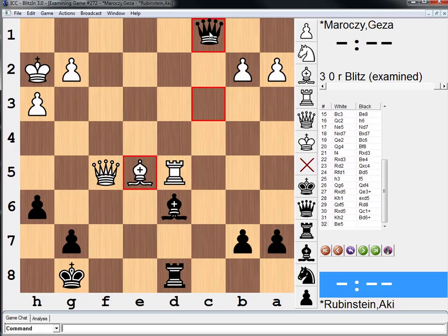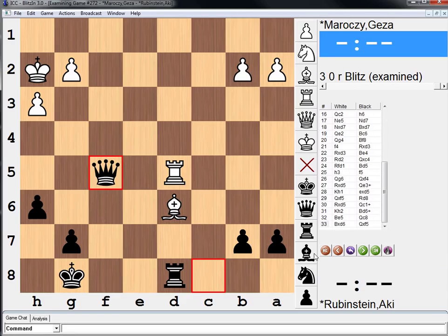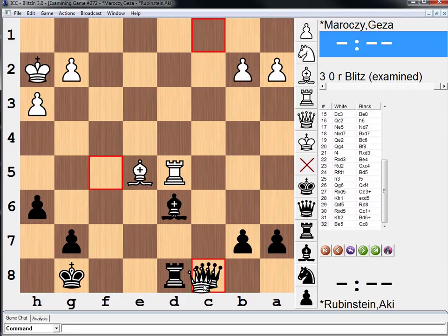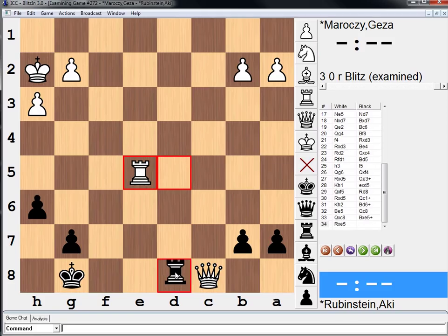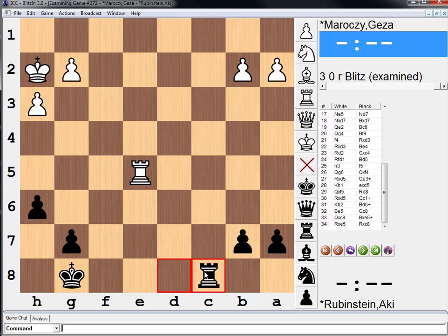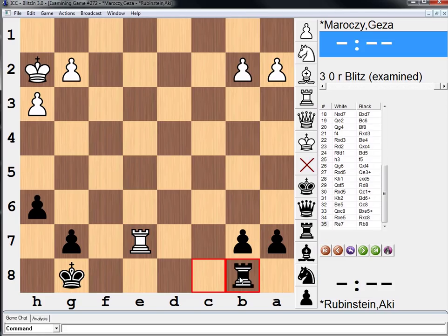So then you might come up with the move queen to c8. The idea is if bishop takes bishop, queen takes queen, which would be equal. And if queen takes queen, bishop takes bishop. The problem here — notice check, rook takes, rook takes — yes, it's rook and four versus rook and four. But after rook to e7, black really has no better move than rook b8. Maybe black can defend this, but it's going to be kind of torturous. A rook is tied down to these pawns, and therefore white is just better.